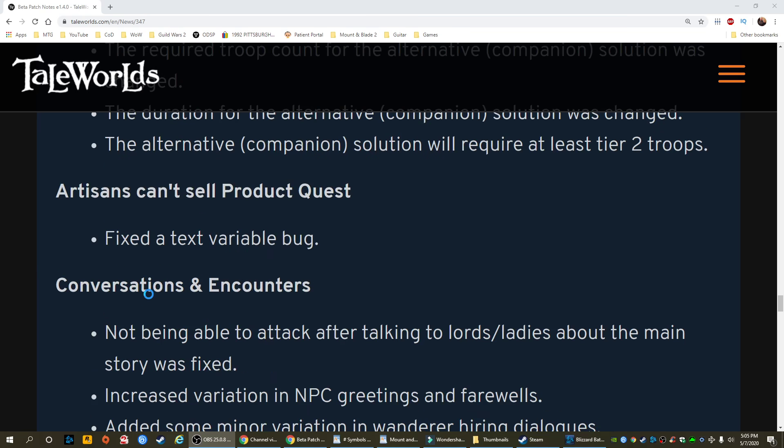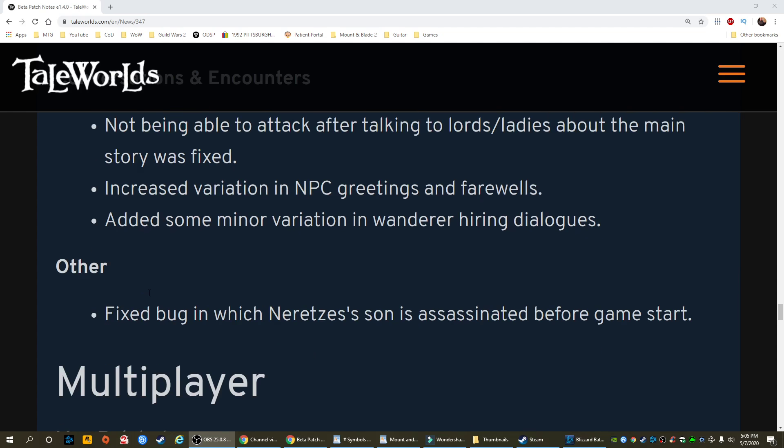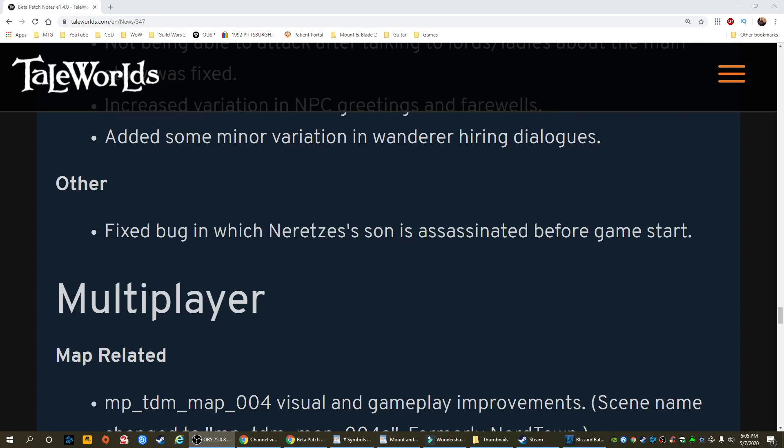Artisans can't sell product quest: fixed a text variable bug. Conversations and encounters: not being able to attack after talking to lords or ladies about the main story was fixed. Increased variation in NPC greetings and farewells. Added some minor variation in wanderer hiring dialogues.